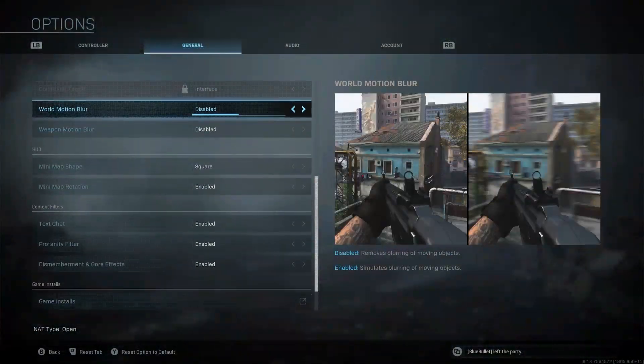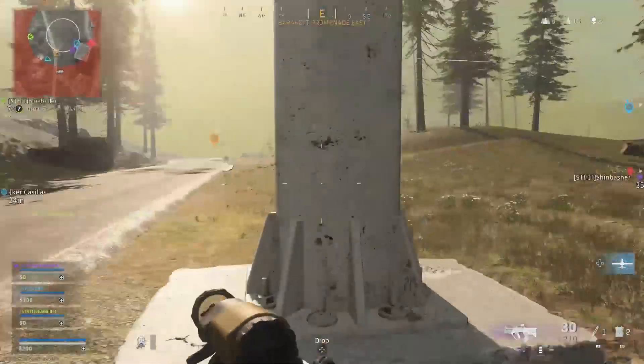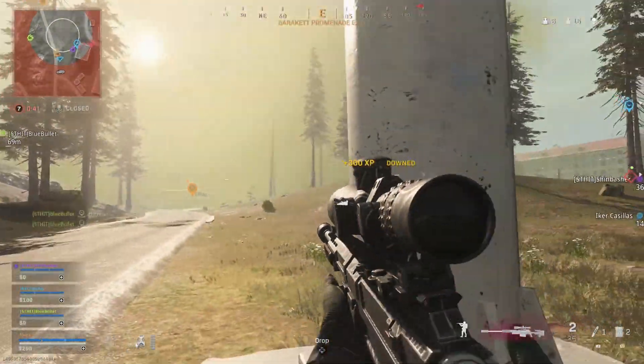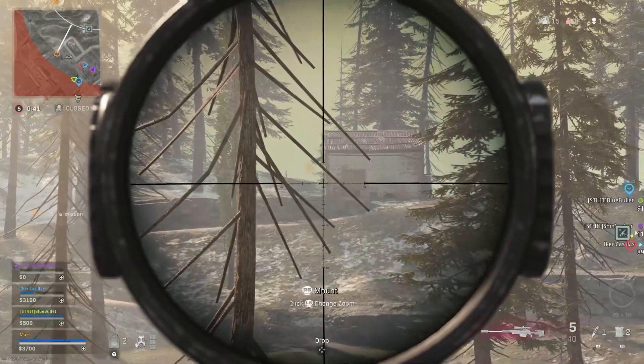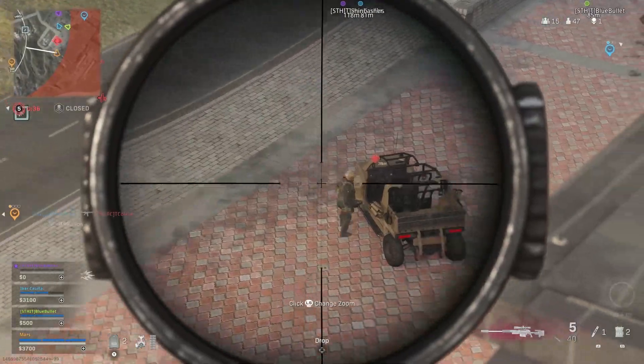Another big tip that I used in multiplayer before starting Warzone is world motion blur and weapon motion blur. By default this is enabled and it makes a more cinematic experience, but if you disable it, it makes it much easier to see enemies in the distance. It does look good, but when playing Warzone with such big maps, you should turn this off — you'll be able to spot players much easier in the distance and less likely to miss any targets. I recommend disabling both world motion blur and weapon motion blur.